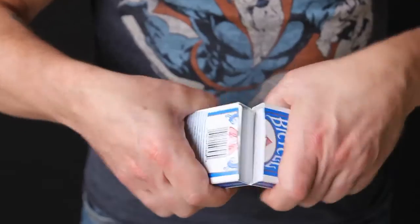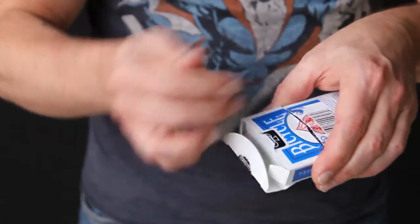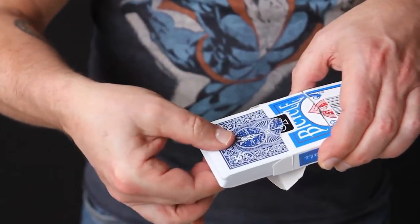And Collapsible makes for a great opening effect to your show because both halves of a pack of cards visually fuse together, then you can immediately hand out the deck to be examined or go into your first card trick.